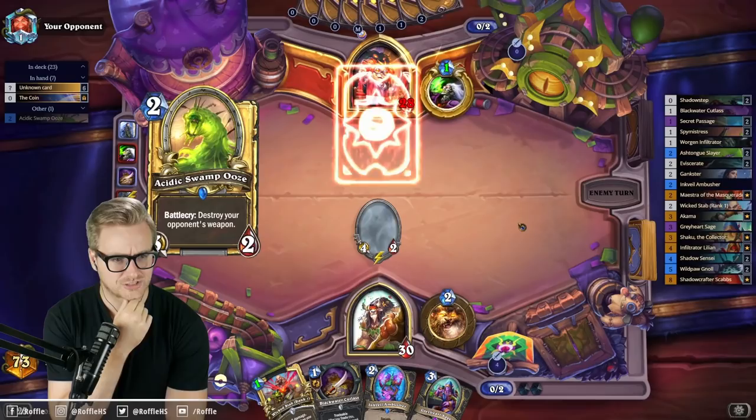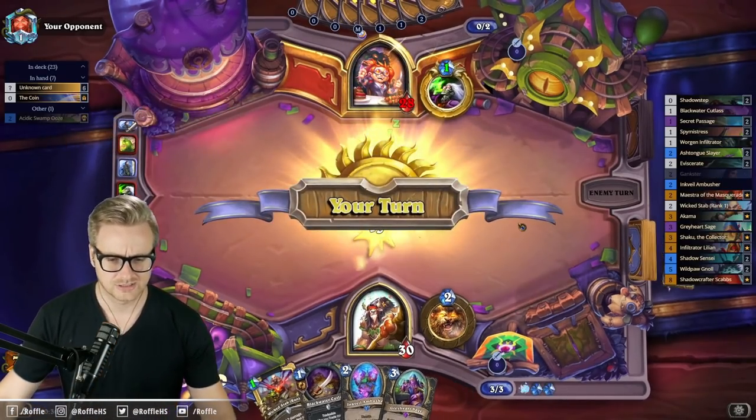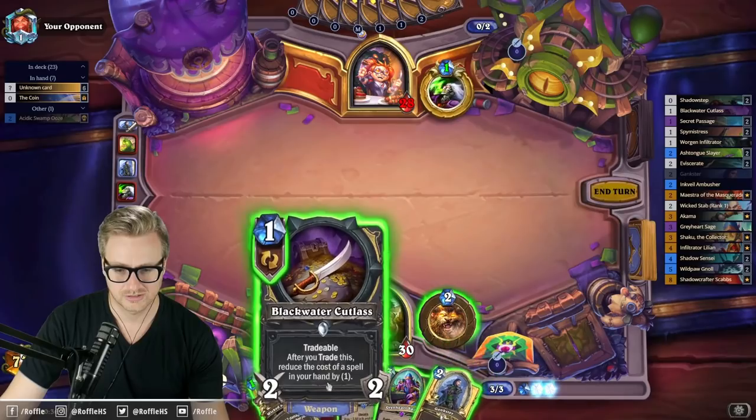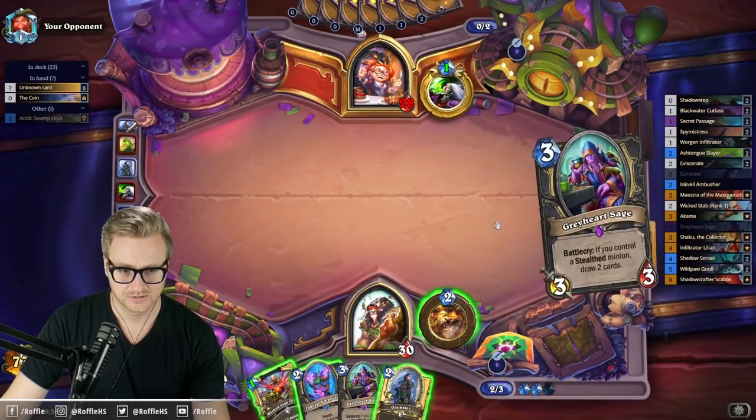Is Reno Command the Element Shaman good? I got the quest from a deck today. No, you wouldn't want that in a Reno deck. You'd just run it in a questline Shaman build — it wants redundancy.